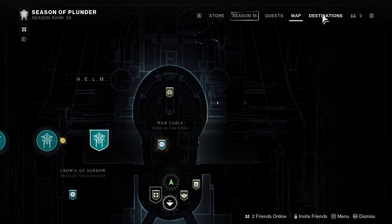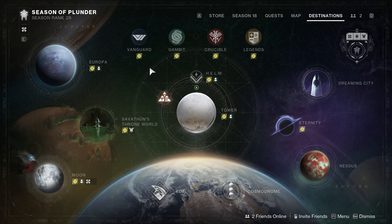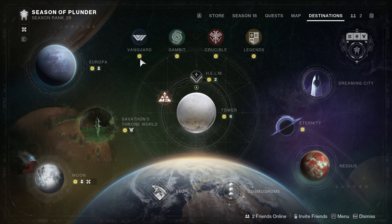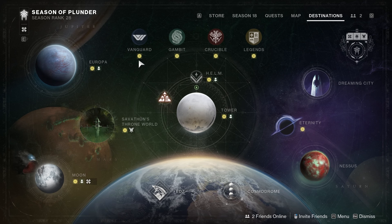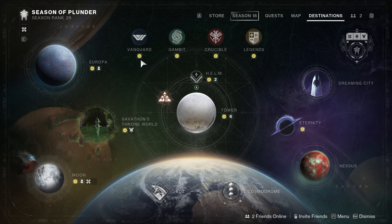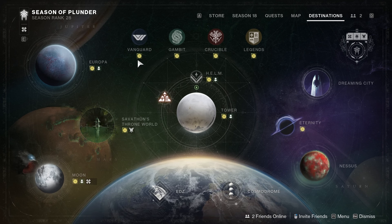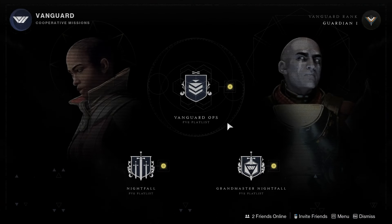We're going to open up our map and when we open up our map we're going to go to the destination section. In the destination section we're going to look for these icons here. It is a gold square with a circle within that square, and within that circle is a type of star, and they kind of flash every couple of seconds. If I click into a specific section that has this icon, we will see that it then shows the icon connected to whatever activities will allow you to get those rewards.